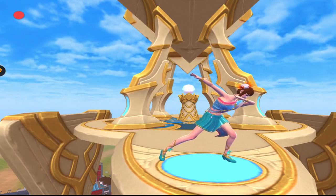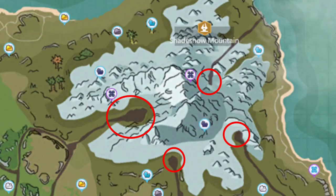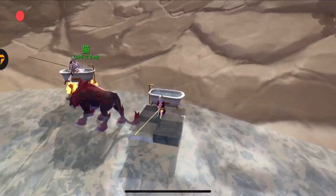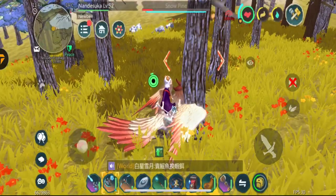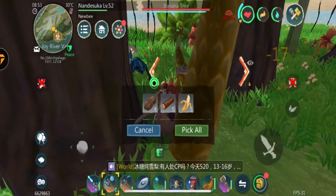To get hairy crab, you will need baits and fishing rods. You can fish the hairy crabs in these areas. You can find cones in these areas. You can find bananas in these areas.